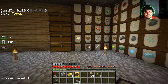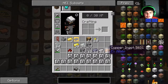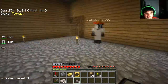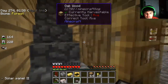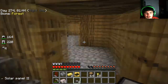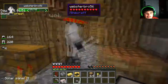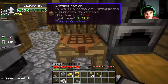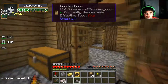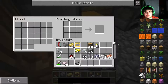So the first order of business this episode is to make a solar panel mark 3 and a hardened energy cell. We're going to need to make nine mirrors — for every two mirrors it takes three glass blocks and one aluminum ingot. I put the aluminum ingots away; luckily they're right up there and we have the glass. Aaron was looking at how to craft a little surprise but we probably won't get to that anytime soon.